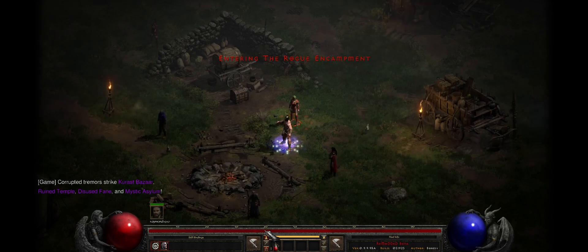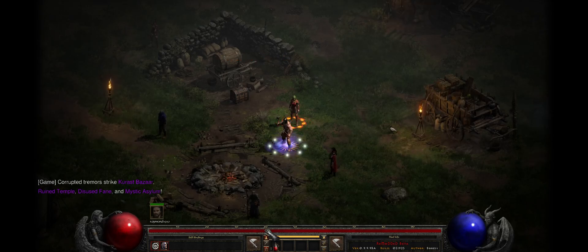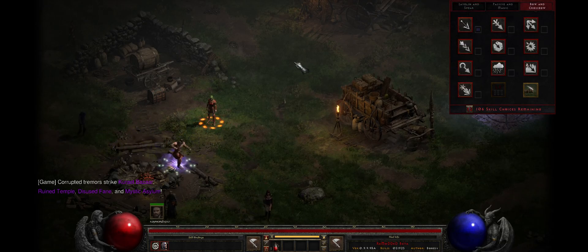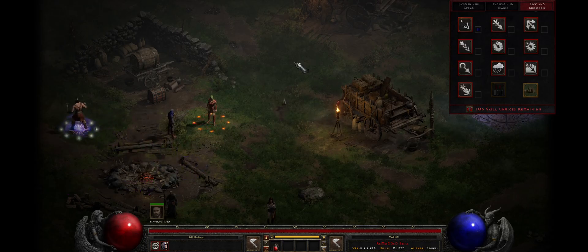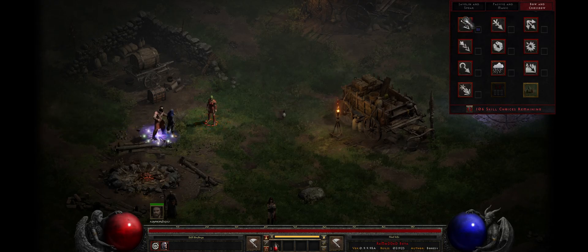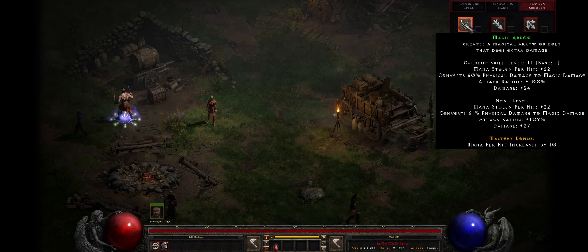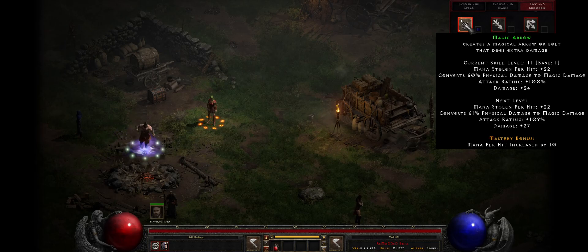We're going to go ahead and hop in game. We'll take a look at that tooltip, and you can see it's currently set to 22 mana stolen per hit. We'll wait for the AMD pop-up. Anyways, we're going to hover over that and we can see mana stolen per hit is at plus 22.